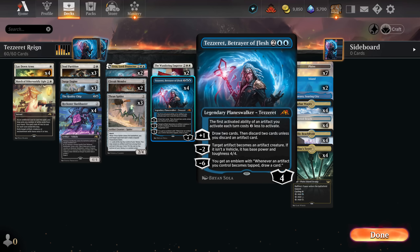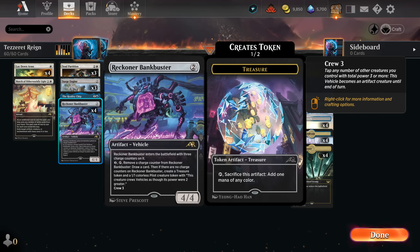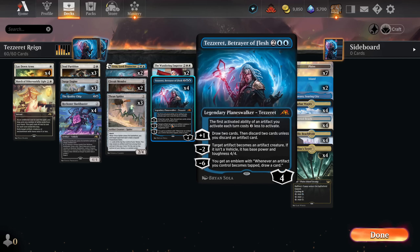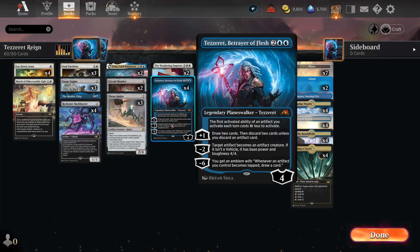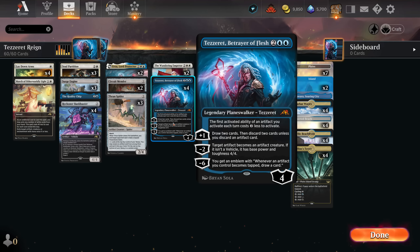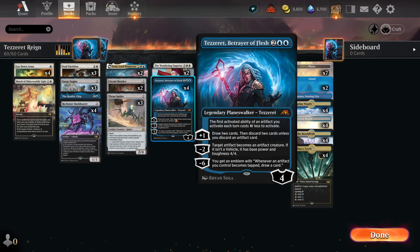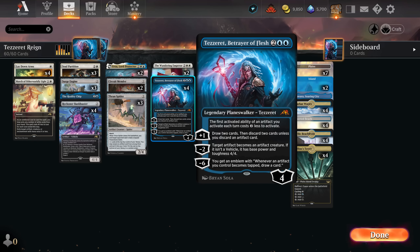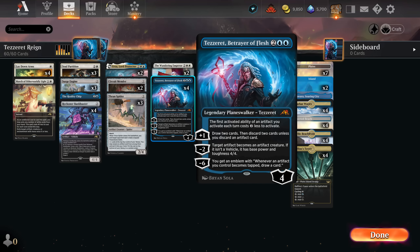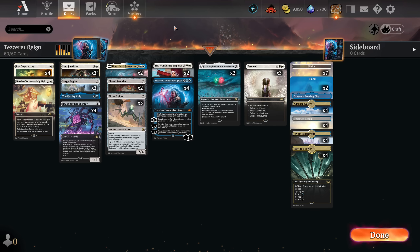You have a 4-mana Planeswalker with an insane passive. Tethered with Bankbusters — you are doing two cards a turn for zero mana. You cannot overstate how important it is to get extra cards over your opponent. The passive is amazing. On top of it, you draw two cards and discard an artifact. We have enough artifacts to get full value from this. I actually did not use the minus-two as much as you might think, but the true power of this card is having five loyalty and drawing cards. Because if this survives one attack and you untap with it, you have so much tempo and value — like four extra cards. Something crazy. And then it's so much easier to protect it. You spam the board with tokens, you keep Lay Down Arms, and you remove everything. It's glorious.